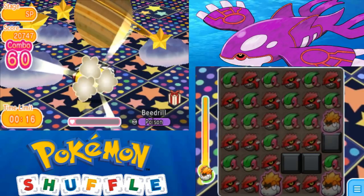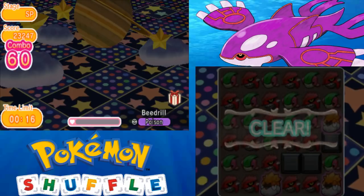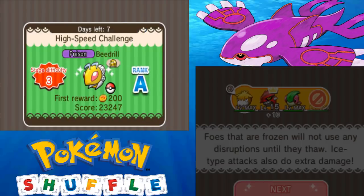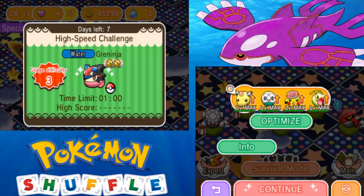I'll probably max out Beedrill this week. Should have enough time to get it done, since Beedrill costs hearts and Dugtrio costs coins. We do go ahead and beat Beedrill and get a personalized skill booster on the way to skill level 5, so not bad.